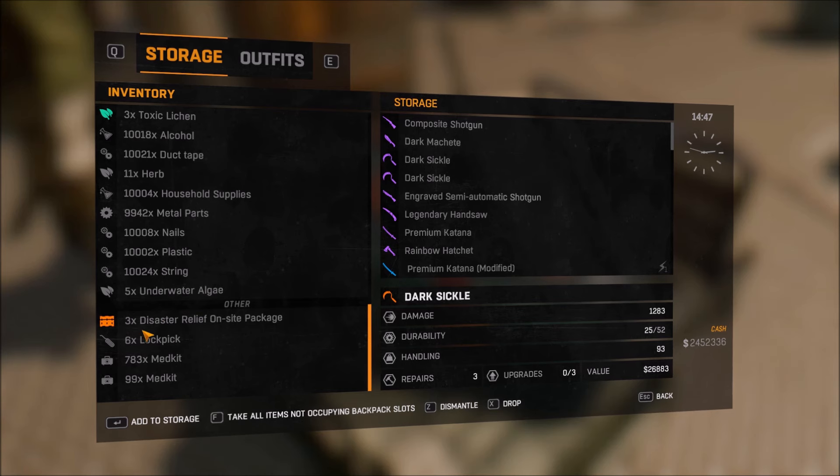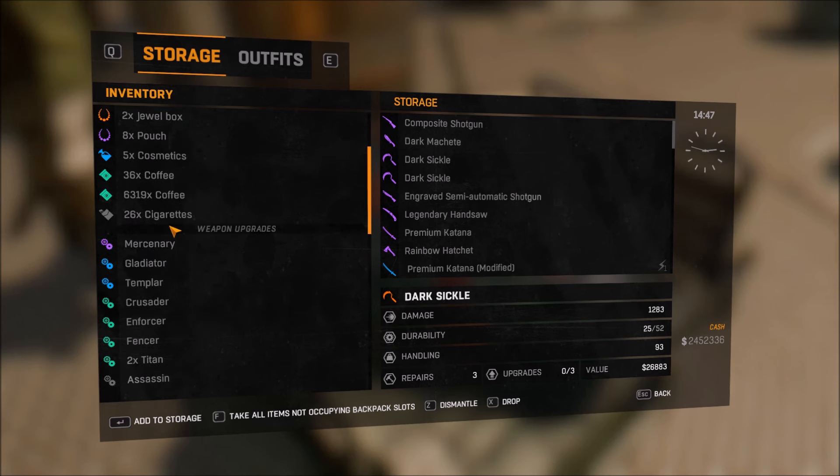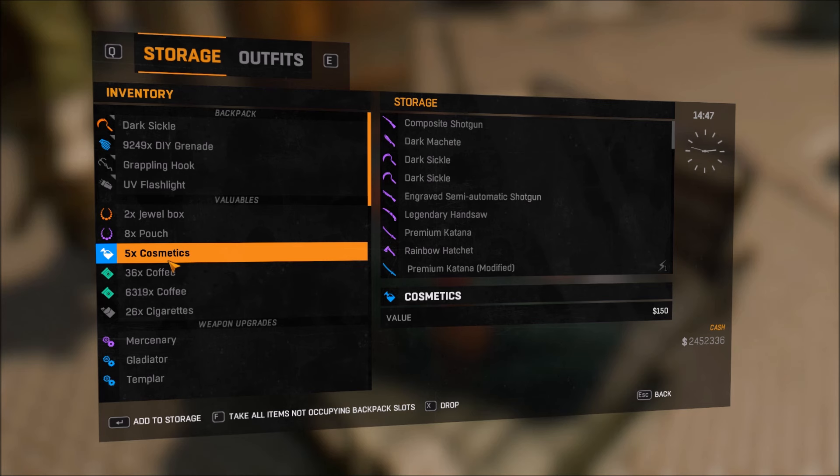I'll show you how to get yourself some more of these as well. Pretty much it's the same thing for each one — all you're going to be doing is typing in the value. I'll show you how to do cosmetics, because those are worth a lot.